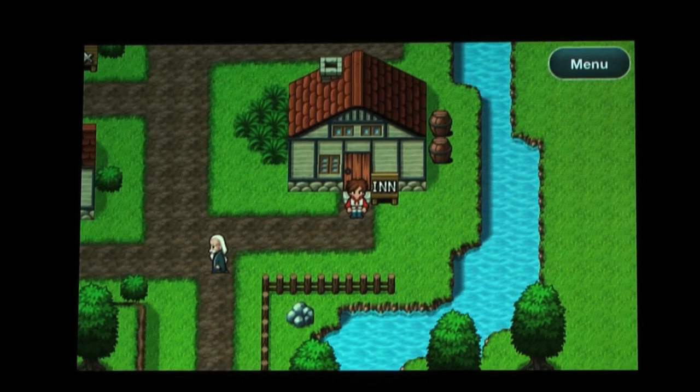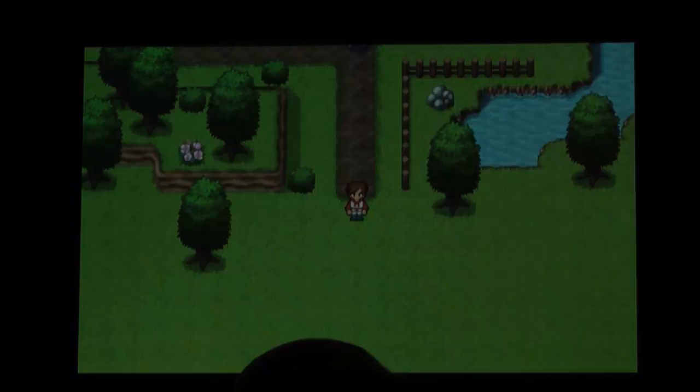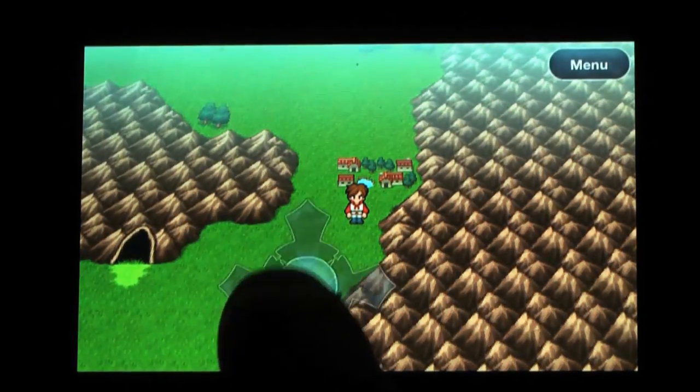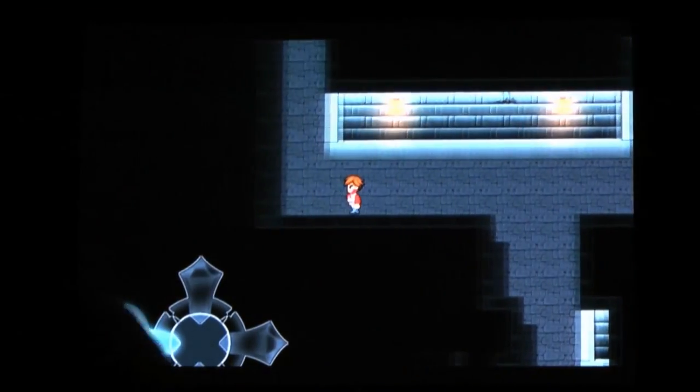Controlling characters on the map is simple. A D-pad can appear wherever your finger touches the display, or be set in a fixed position. It's a little slippery to get the hang of for someone like me who just got an iPhone a few months ago, but since this isn't a precision-focused platformer, it works really well.